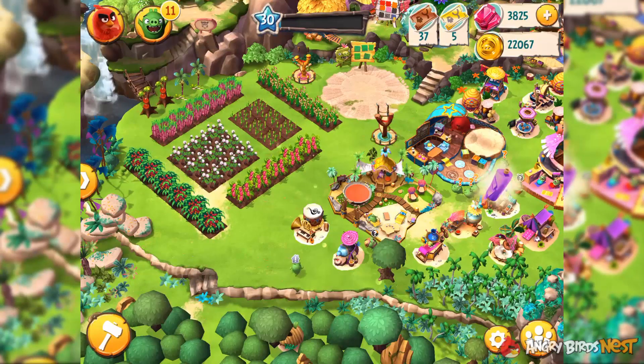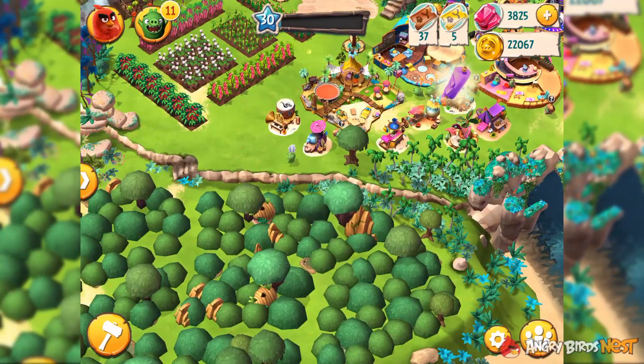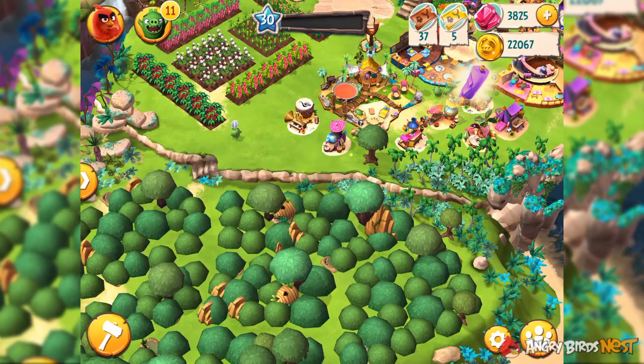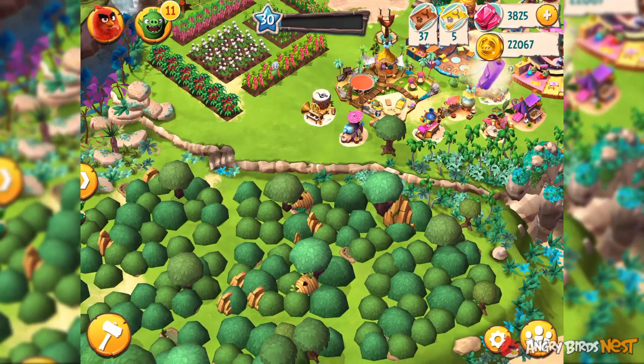The first one is removing obstacles from areas. Let's take this area for example. If I were to clear this area, some boulders, a mud puddle, and some trees will be left behind. To remove the boulders, I have to use pickaxes and TNT. To remove this mud puddle right here, I have to use a bucket. And to remove any remnant trees, I have to use saws and axes.